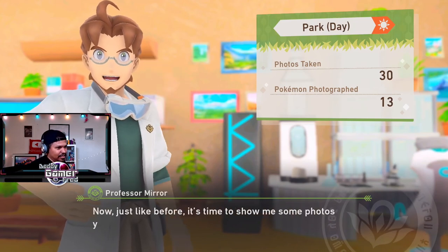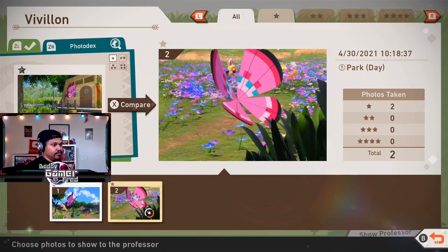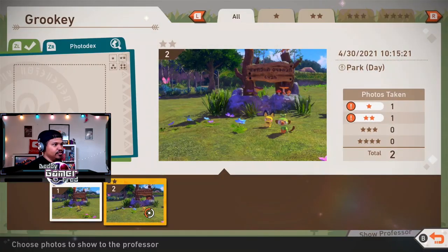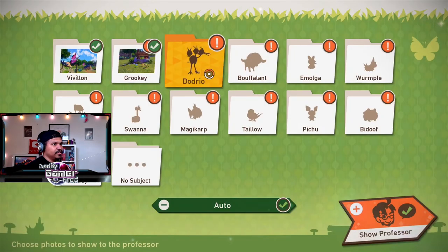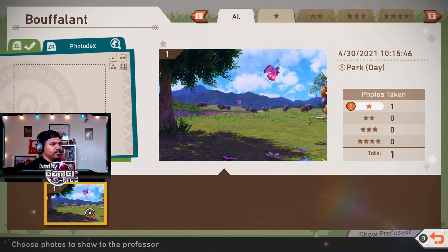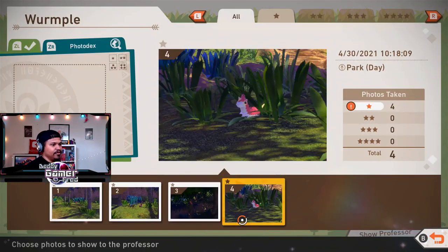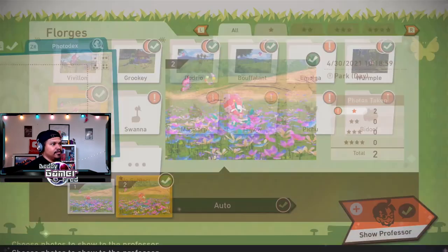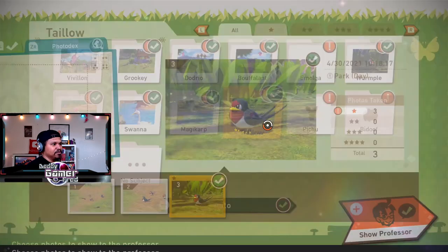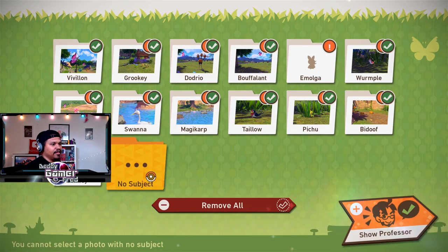Just like before, it's time to show some photos. Choose a photo per Pokémon. They're both one star. Grookey — oh, this one's a two star, let's go with that one. Dodrio. Bidoof. I can't even submit this one — so bad. Wurmple. Magikarp — I forgot to look at Magikarp again. Pichu. Comfey — no subjects.